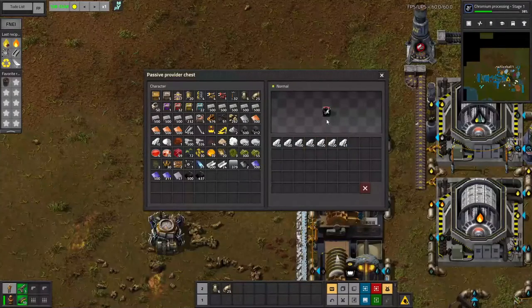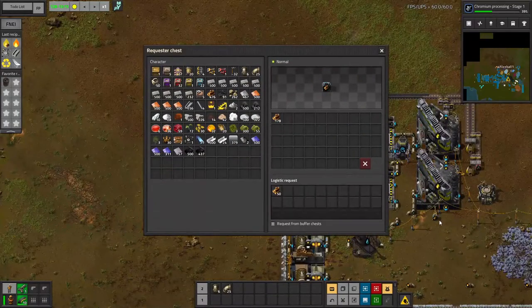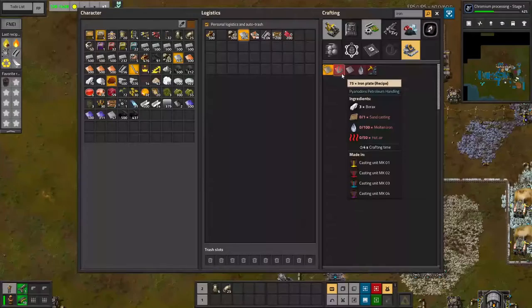Finally, all that borax is going into this passive provider chest and it's going to fill up pretty quickly. It's not using that much. And that's borax. Next step on the chain to figure out how to make iron plates from molten iron is to make sand casting.